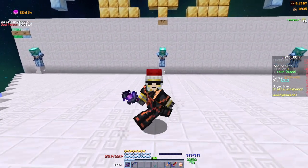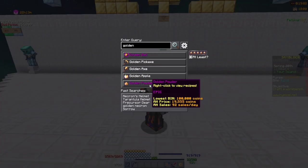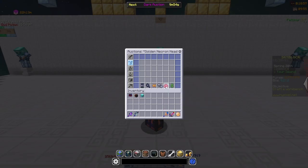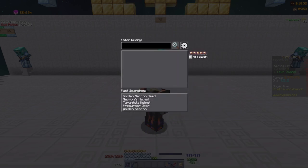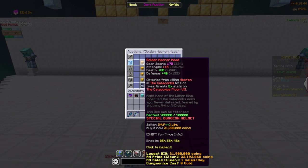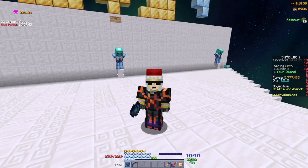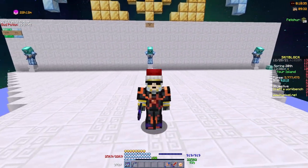The golden necron head is quite a bit more expensive. Looking at the auction house, the lowest BIN for a golden necron head is around 22 million coins, so it's not a cheap helmet by any means, but it's about the same price as your necron helmet.